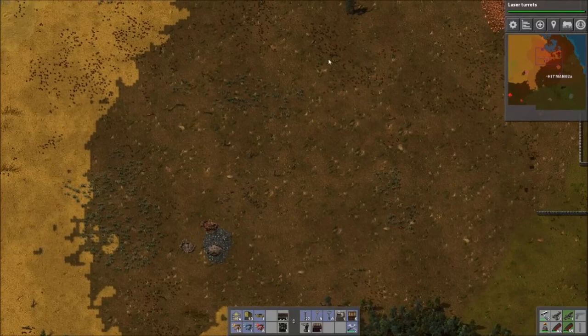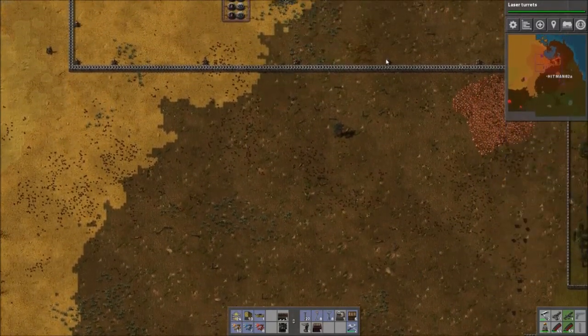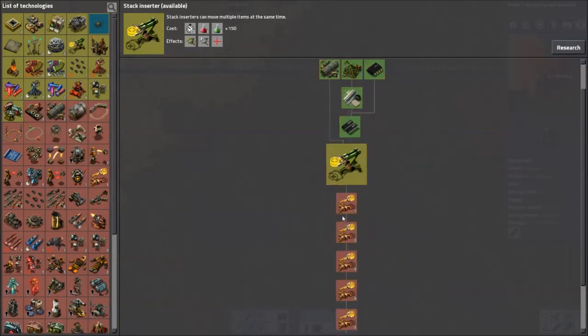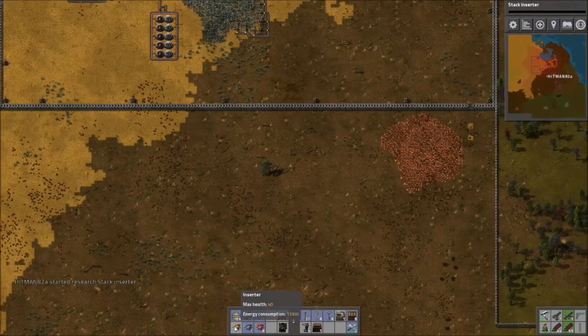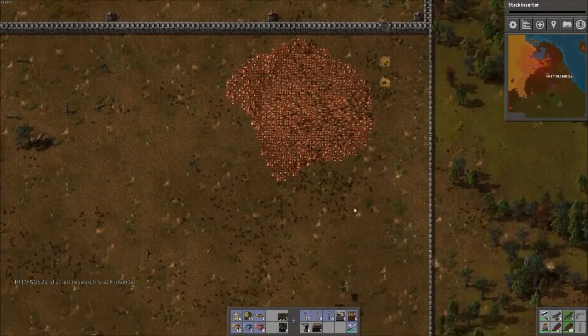I wonder if that's the ones that hit the bottom of the base here. Stack inserters — these are useful because a stack inserter allows you to move multiple items at once. And with better research, it allows even the non-stack inserters to grab multiple ones. The basic yellow inserters will start grabbing two or more per scoop. I haven't gone too far in the game yet, to be honest — certainly haven't beaten the game yet. Maybe we'll do that in this series — that's something to strive for.